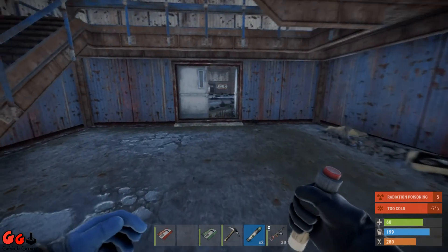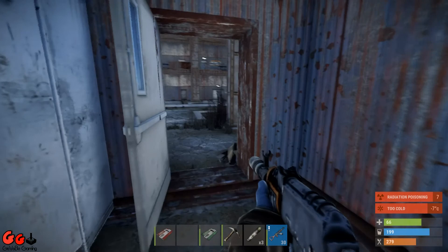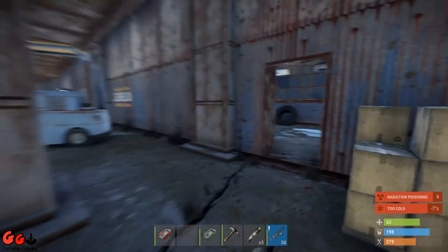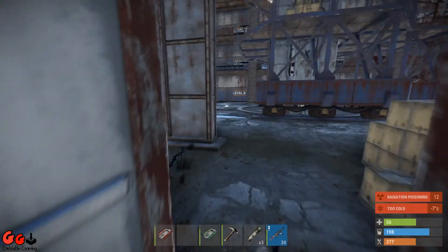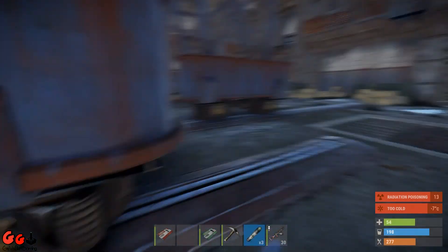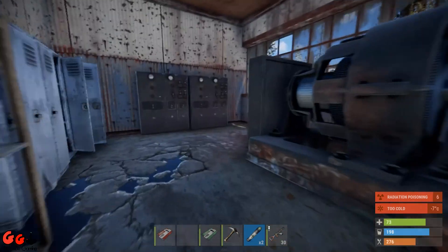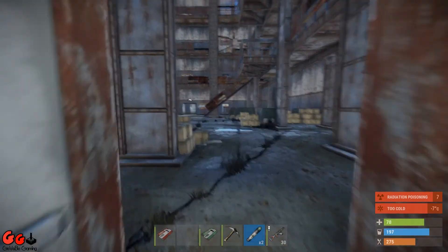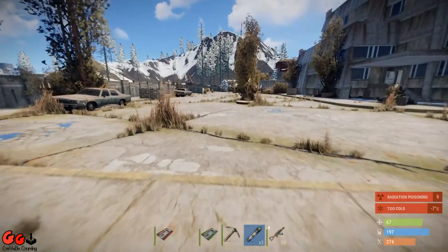Okay, so you see the button doesn't work. What we have to do is, I think there's a generator somewhere — I didn't find this out, Gilletta found that out. Ah, auxiliary power, this will be the one then. There you go. And now we're out, safely.